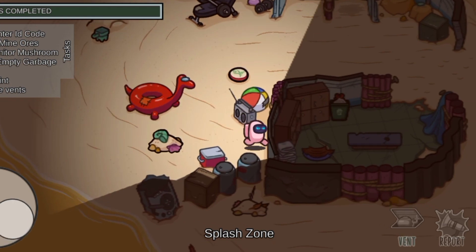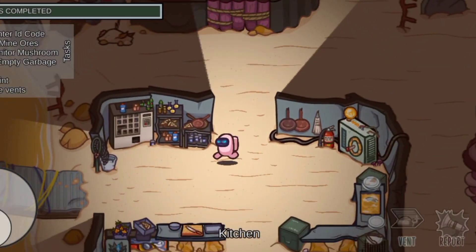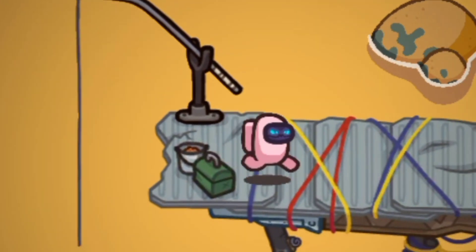You can also hide in the splash zone so that you're securely not caught by the seeker. You can also hide on the dock watching the beautiful beach. Yeah, it's so obvious, but trust me it works.